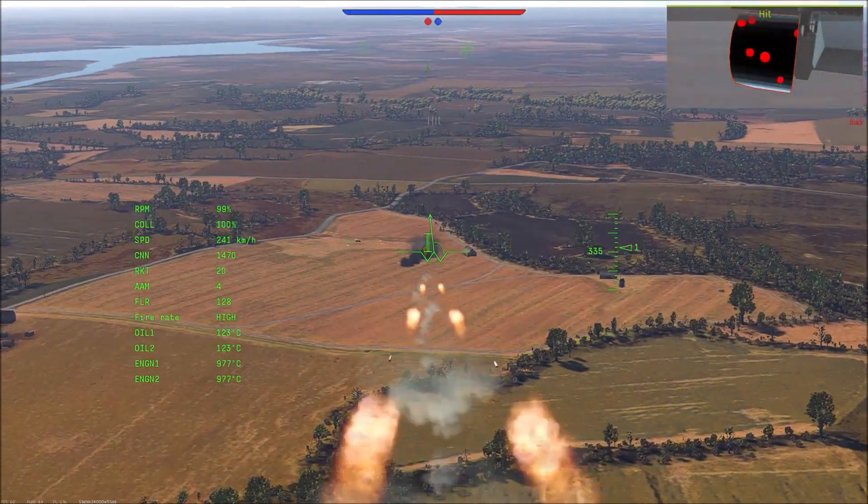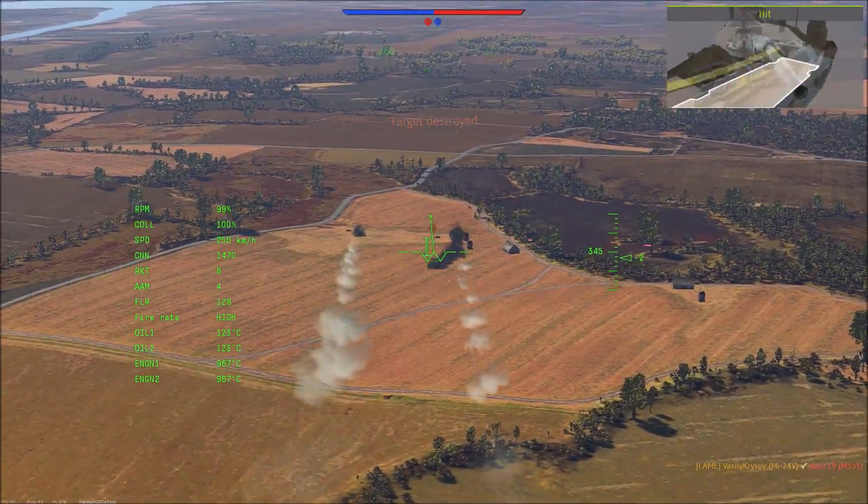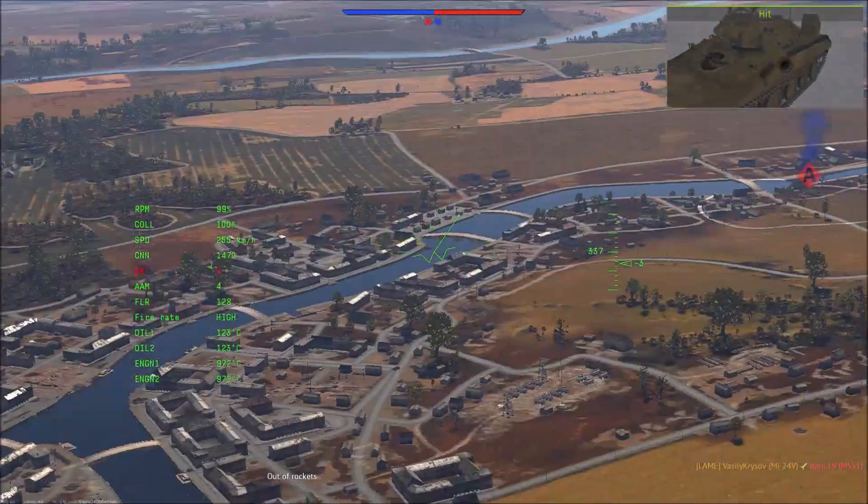There are three broad ways to use your Hind in this game mode: with rockets, air-to-air missiles, and ATGMs. Which is best depends on the situation.